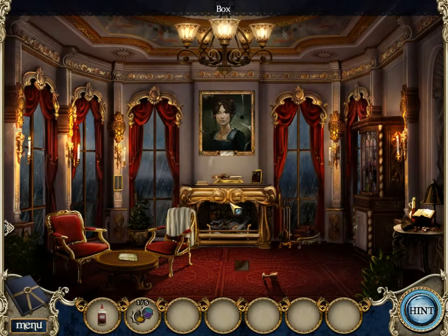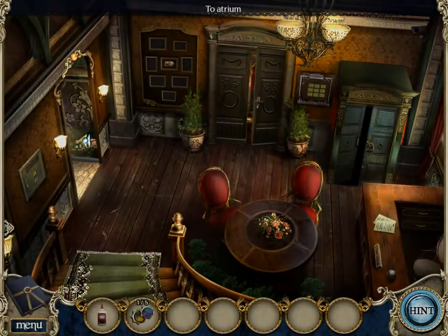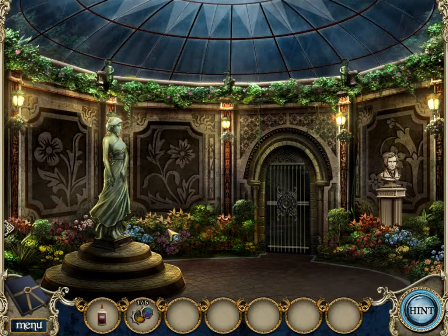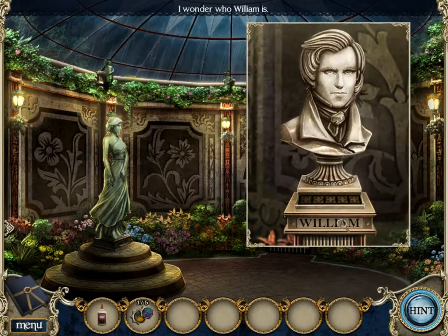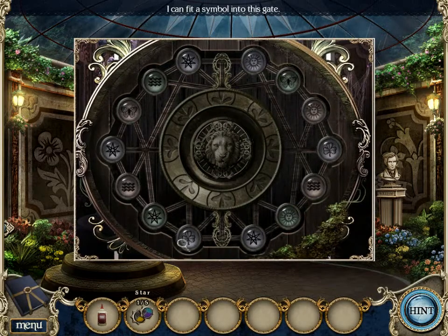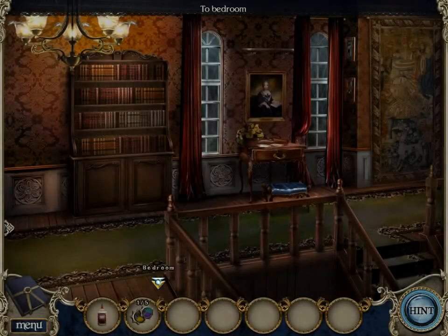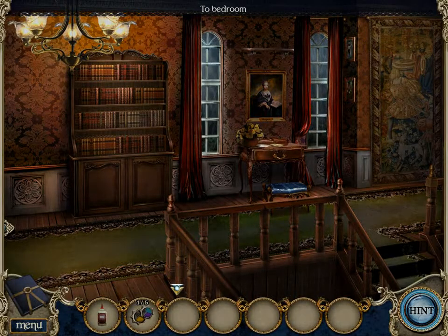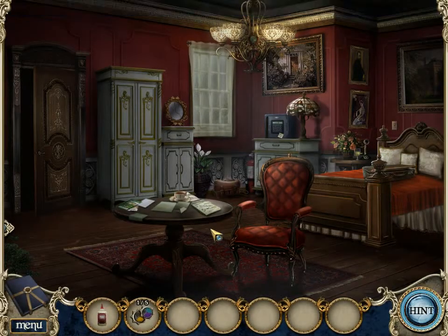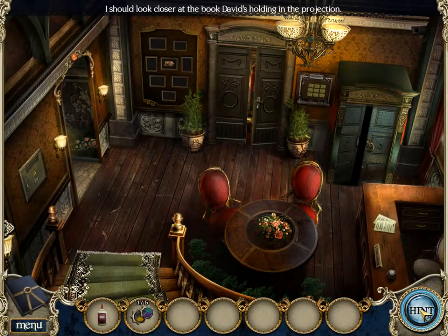We have just glue and stars. One star, rather. So what can we do now? This is the question. Why do we want to watch the bust of William? I don't - I like how the music changes in the bedroom. Alright. We'll have to use a hint. I should look closer at the book Dave is holding in the projection.